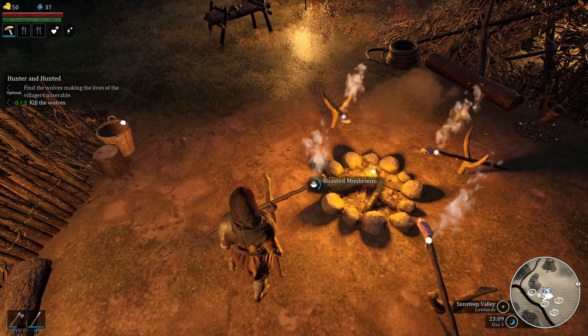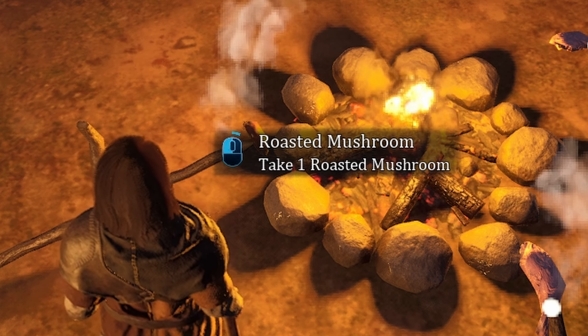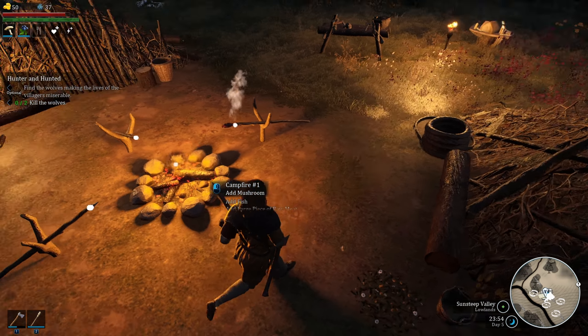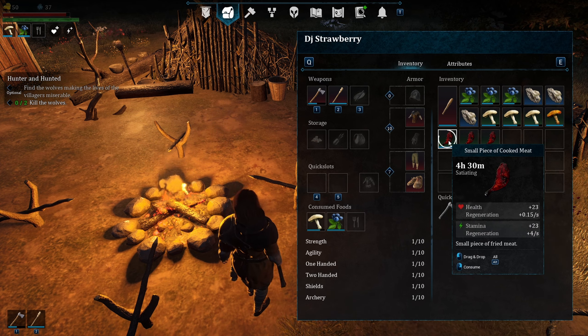Meat takes around one minute to cook, so you need to come back approximately within that time. Mushrooms cook faster, so be especially careful with those. Come back in time — over here the mushroom is already roasted, so take it before it burns. Same with the meat — take it before it burns.